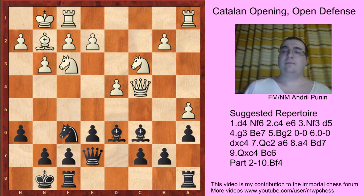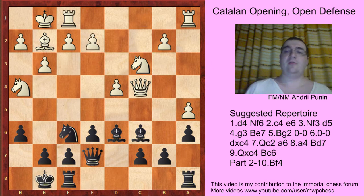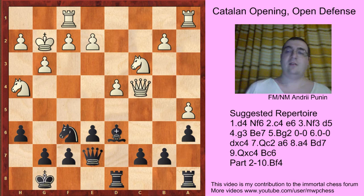Another try is Rf1, Bb4, Rc1, Rf8, e3, Bd6, Bf6, Bf6, with an equal position. And if Nh4, something like Nd2 — but the knight goes to g2, Bg2, Kg2. Also here e5 is not possible because of Nf5, so Rfd8. Here in the Adams-Anand game, white misplayed — the position is equal.